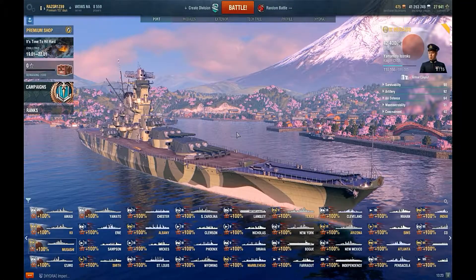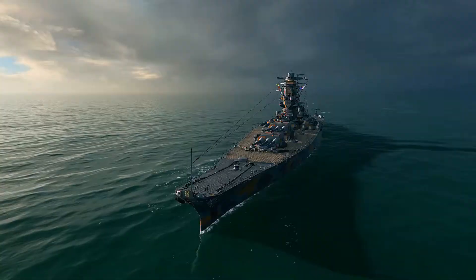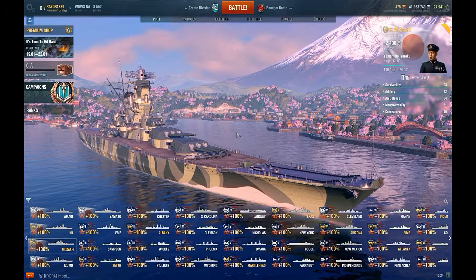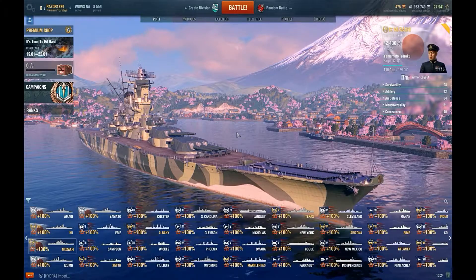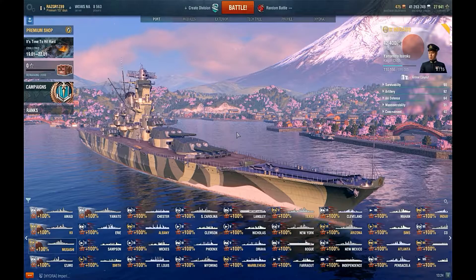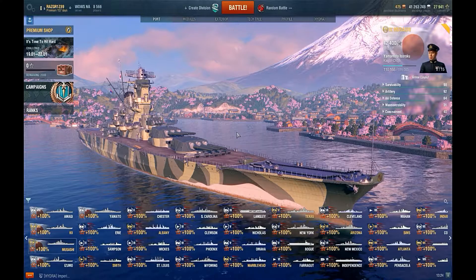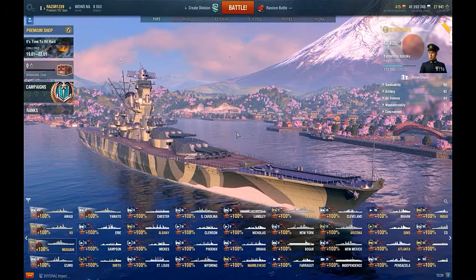Hello everybody, welcome back to World of Warships with Razgrease Gaming. Today we have the new premium tier 9 Musashi — stop saying Yamato, it's not Yamato! This is the sister ship to Yamato, and there are a couple of differences we're going to talk about.